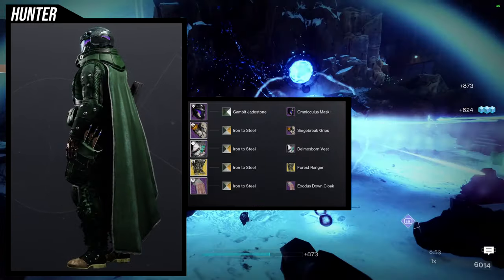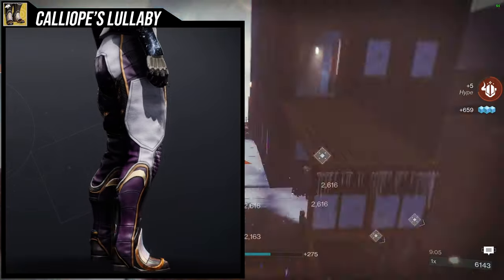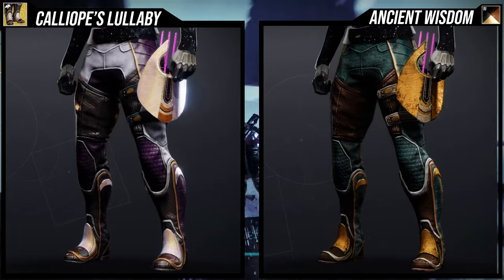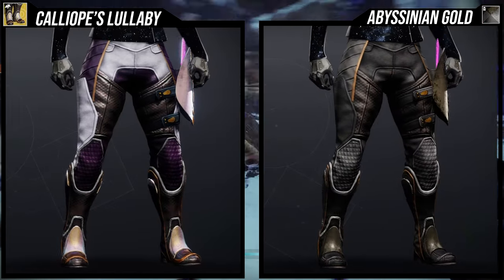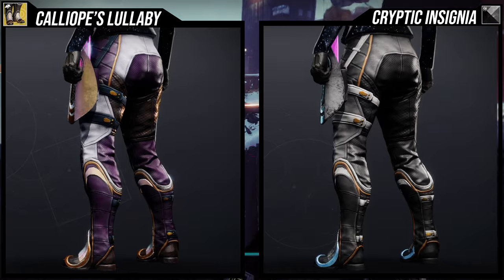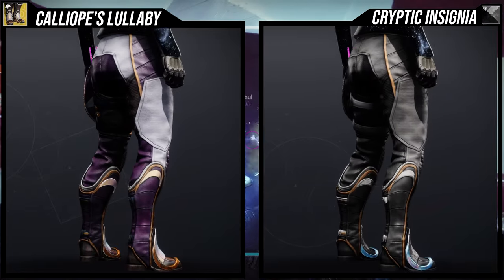Last but not least, we're looking at Calliope's Lullaby — this is the best ornament. It looks amazing and a lot of it changes color. That said, there are still pieces that don't change color. The arrows don't change color, which is expected at this point, but there are also orange lines on pretty much all of the boots — specifically the thighs and hips, the buckles, and the calves going down. Just be aware of that because some people might get really annoyed, like me, but you can work around it.